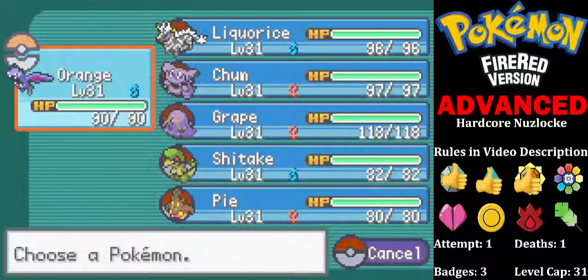Level cap is set to 31. I am worse sometimes with my level caps — I forget to change it sometimes. The level cap for Surge was lower than it should have been; it should have been 27, when it was 26. So I didn't cheat there — I genuinely had Pokemon at level 27. But it's fixed now. Level cap of 31.